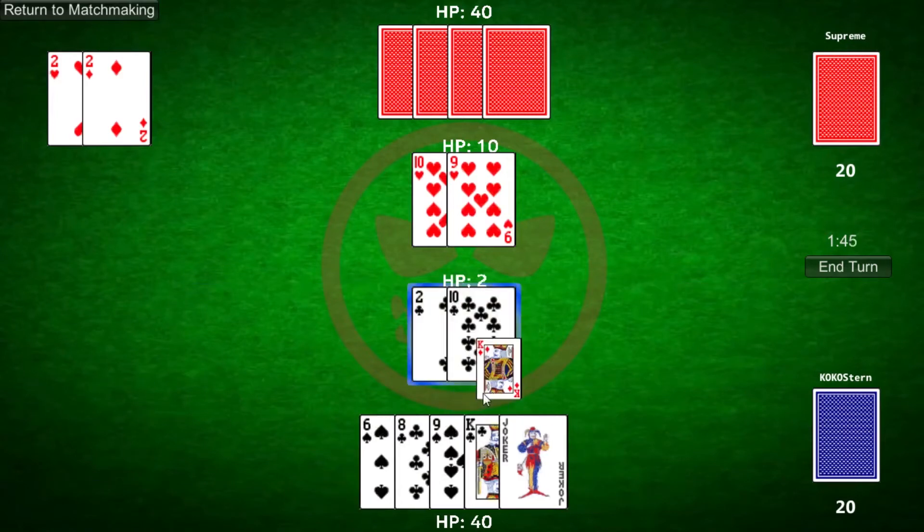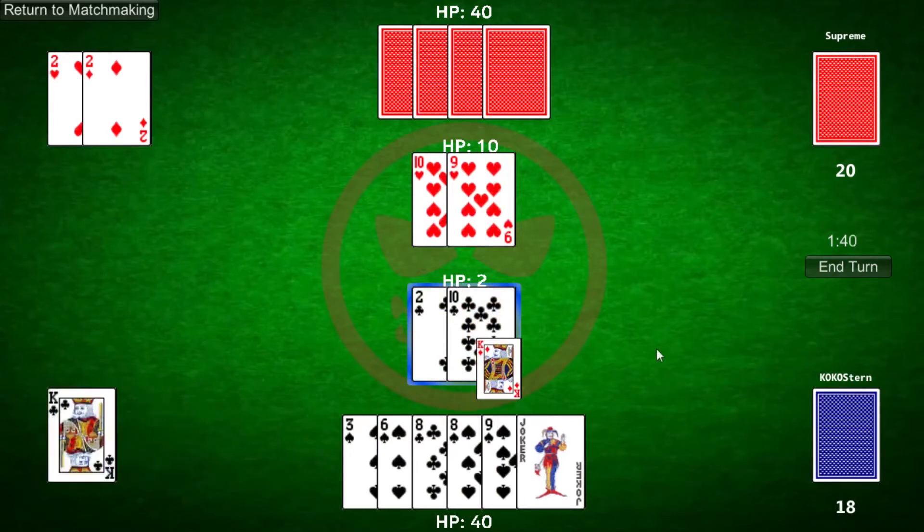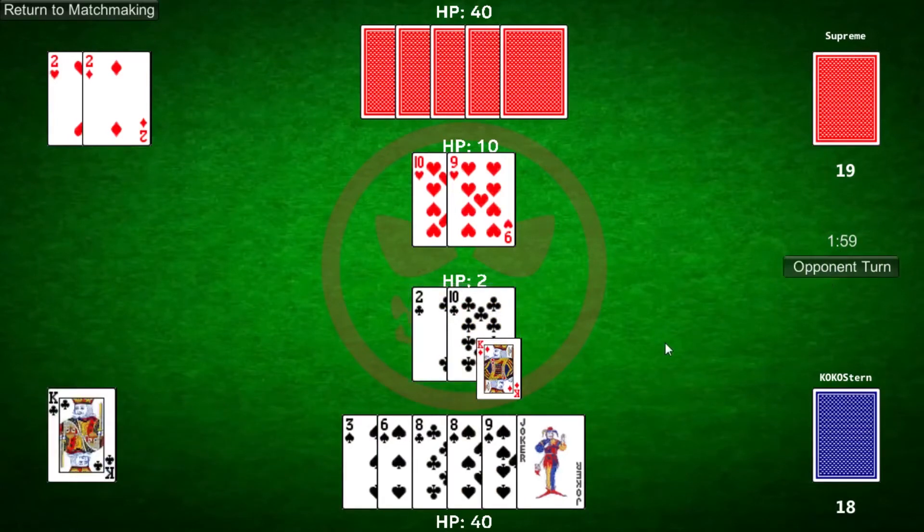Now let's talk about the face cards. Face cards are Queens, Kings, and Jokers. In face cards, we always look at the card's suit. There are four such suits.